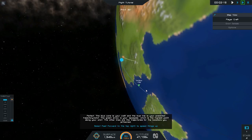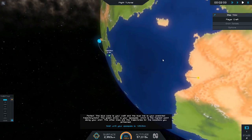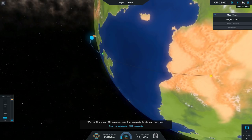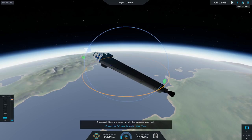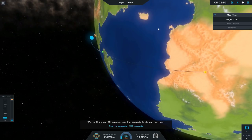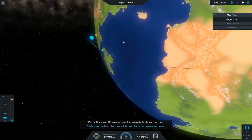Hold shift to go faster — it doesn't want me to go faster! You've got the throttle on the left side you can move up or down. Click and drag in the blue nav circle to set pitch to 30 degrees. We're hopefully not going to crash into the Earth. Hold shift, throttle to 100% — let's do this.